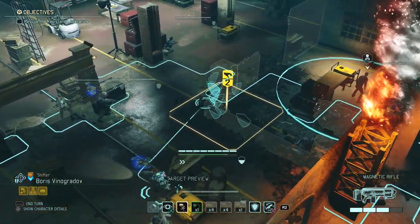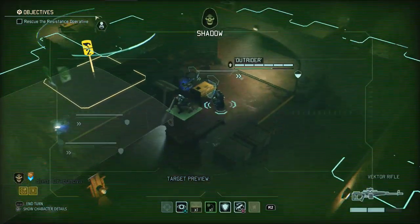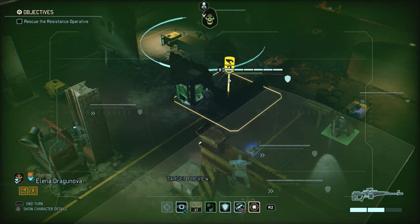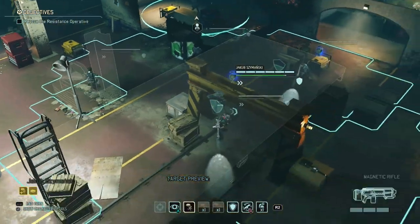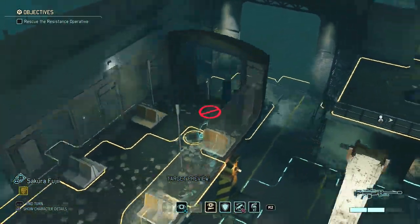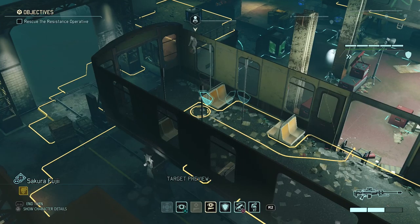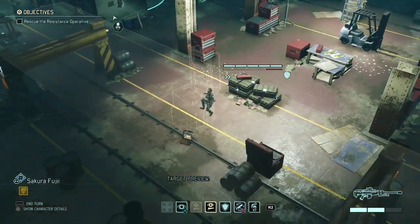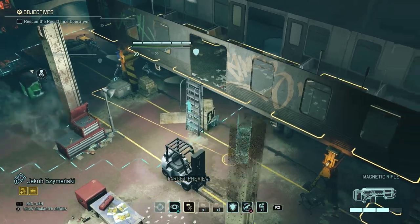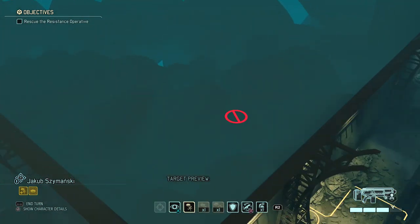I'm just gonna take my time and set up where I want to be. The unit least important for her position is our Reaper. I actually forgot to put any weapon upgrades onto our weapons — that would have been important. The sniper: I actually have to wait another turn — just put the sniper here. I don't know where the spawns will be; I'd expect them here and here.